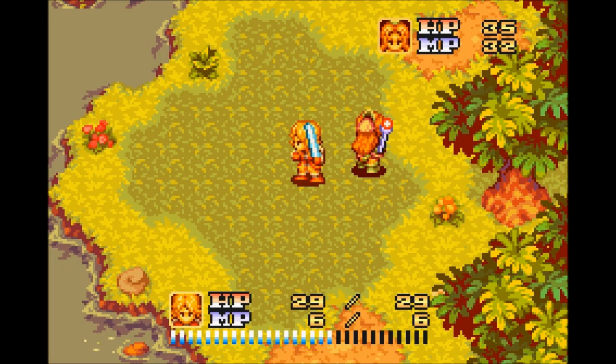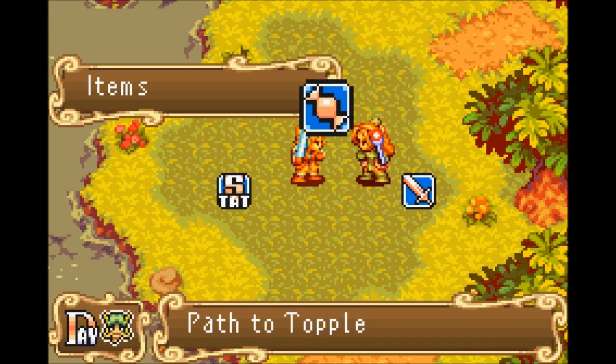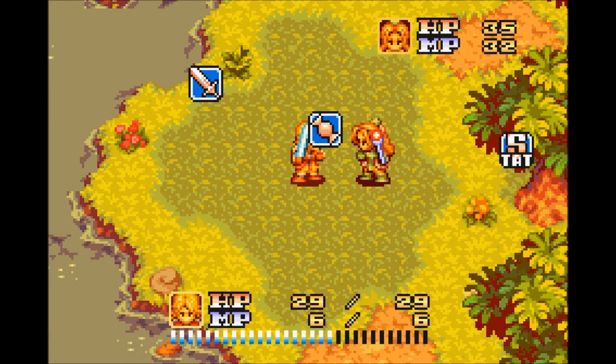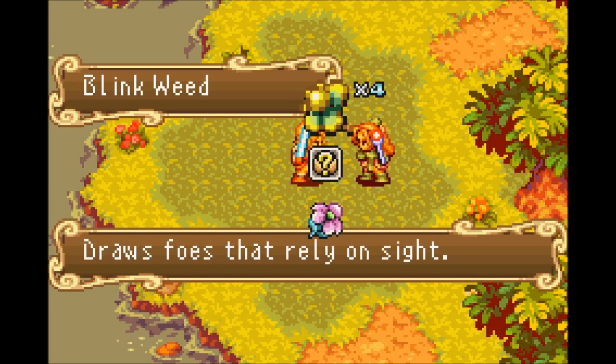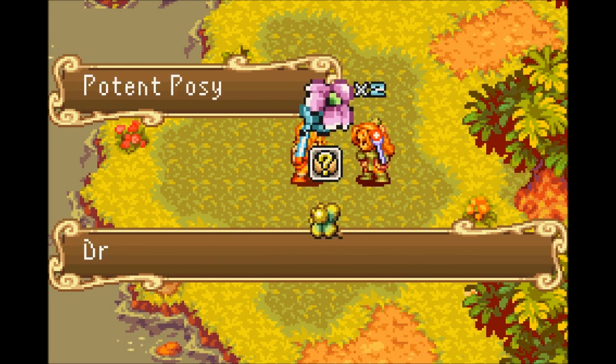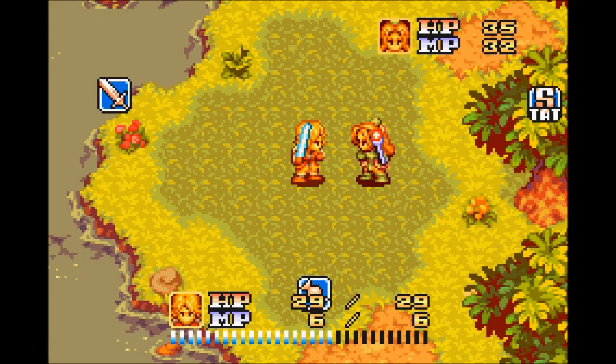Lawn mowing is complete and as a result we now have a third option on our menu. We have mystery items — I picked up four blink weeds which draws foes that rely on sight, and two potent posies which draws foes that rely on smell.